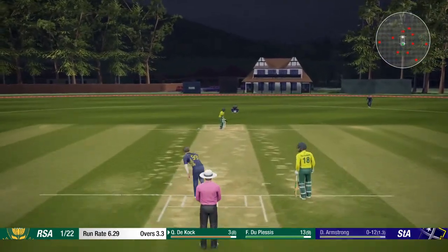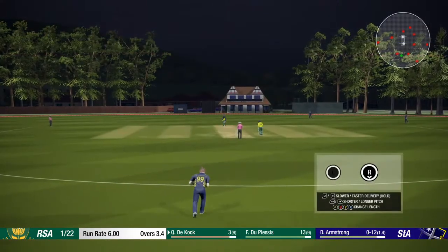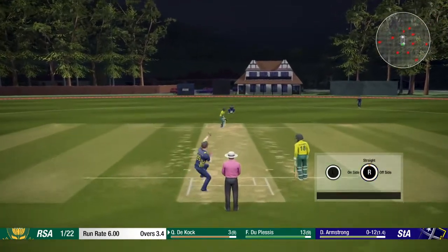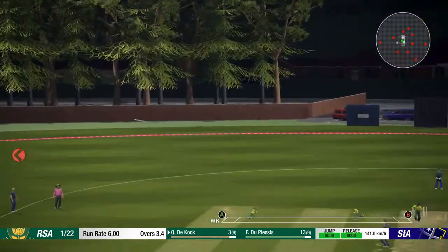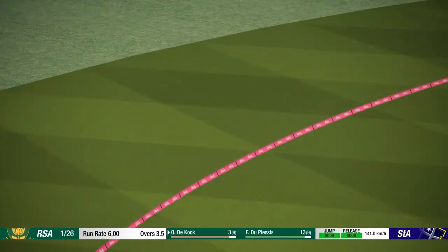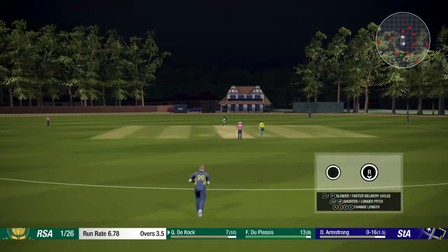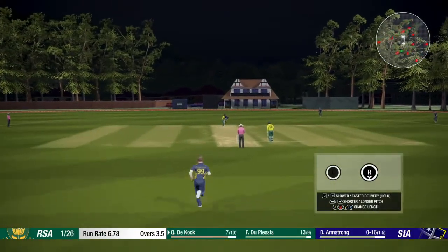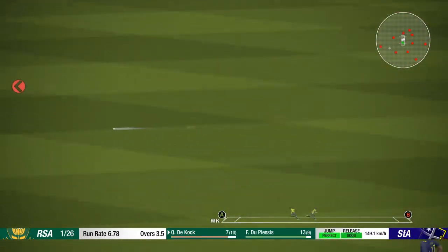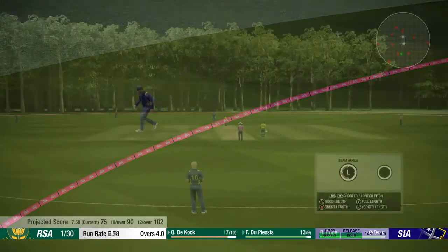Armstrong in once more, this one's full and finds the edge — Stuart McLennan bit into the ground. Two balls left in Armstrong's spell. Full and slow and hit up and over wide mid-on, split the gap between the man in the infield and the man out on the boundary — they needed that, South Africa. Last ball of his spell — Armstrong in, this one nudged through wide mid-wicket and it's going to beat the man out there. Good finish for Dukok.